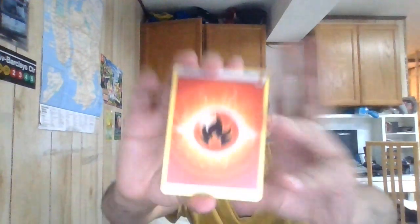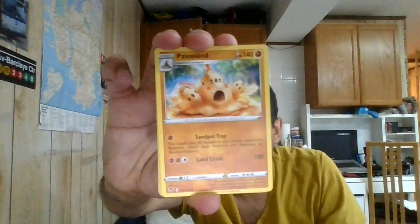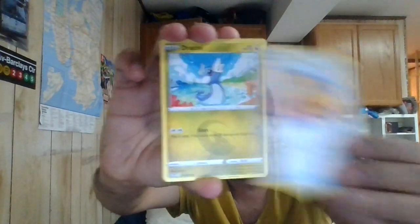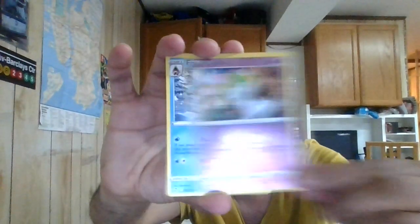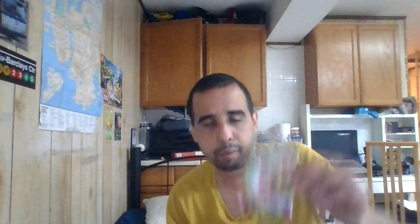We're going to do our Silver Tempest packs — the best card in the set is Lugia V-Star of course. Starting with Fire Energy, Matang, Palosan, Leafy Camo Pancho, Dratini, Chinchao, Manitai, Dupaira, Ponyta. Recipe of Water is the uncommon — this is a very good one with the Memories Skip. The first holo is going to be a Fly Slash, nothing there. Let's go to the Scarlet Violet pack.